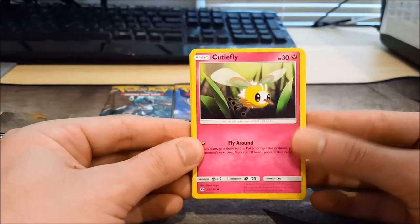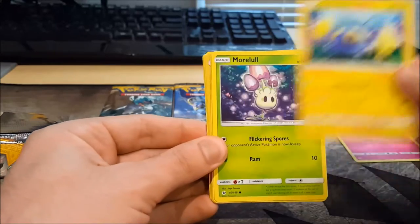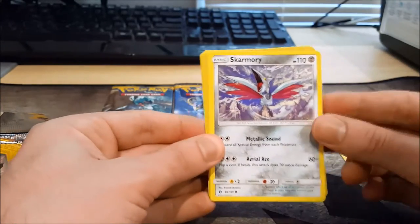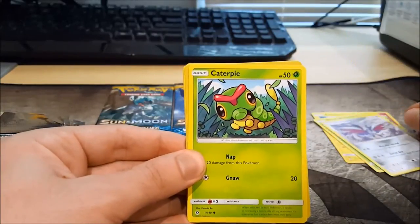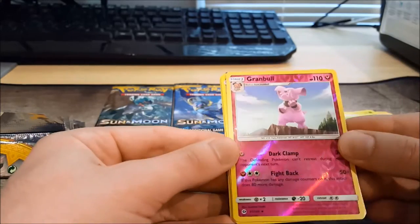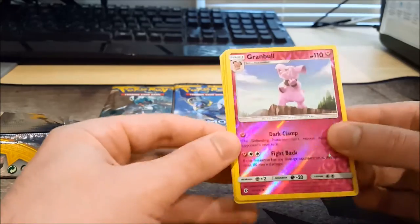Start off with a cute little Cutiefly there, looking pretty cute. And we have a Chinchow. Morelull. Skarmory — that's a cool artwork actually, I like that. Very cool. Caterpie. Reverse Holo Granbull — that's actually really cool. Interesting colour, very strong.